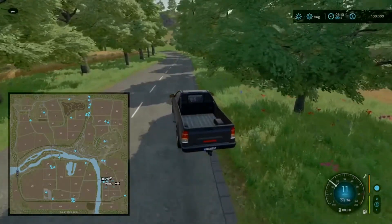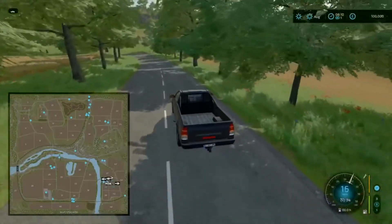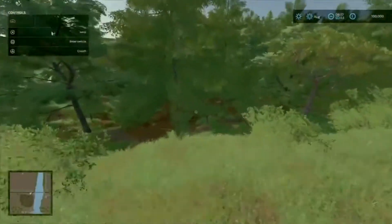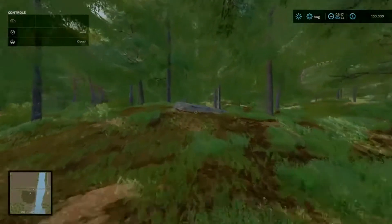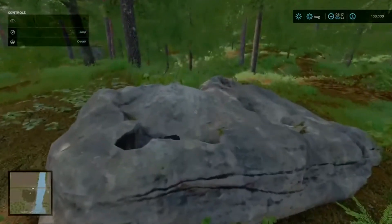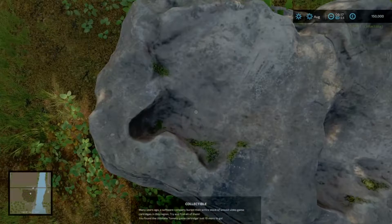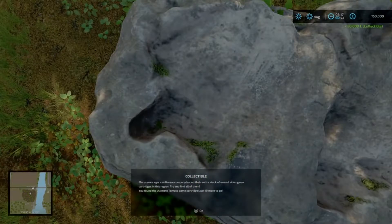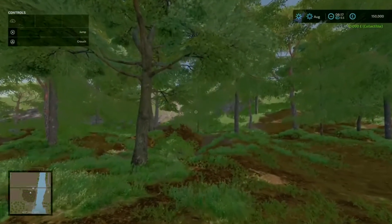We are going down towards 4E7 in that dark area for our first collectable. At this post, you come down here and it is this big rock here where you will find your first one. Hop up and you can see there is a cartridge. Press L3 and that is your first collectable item.